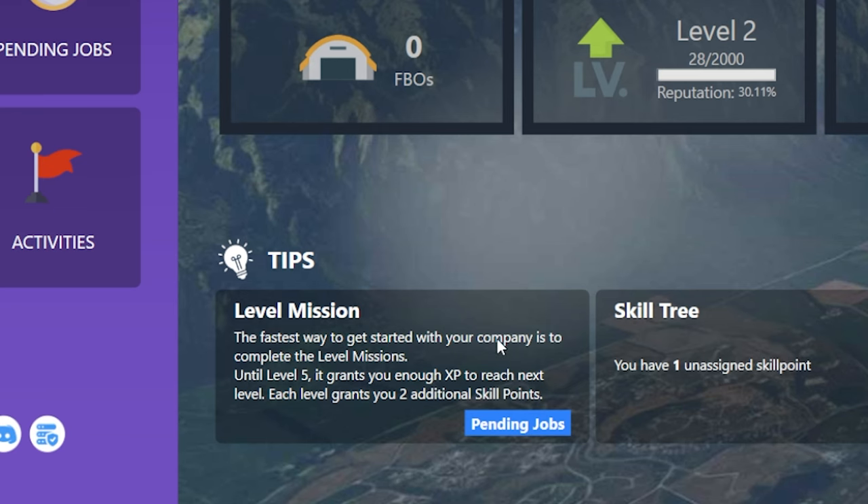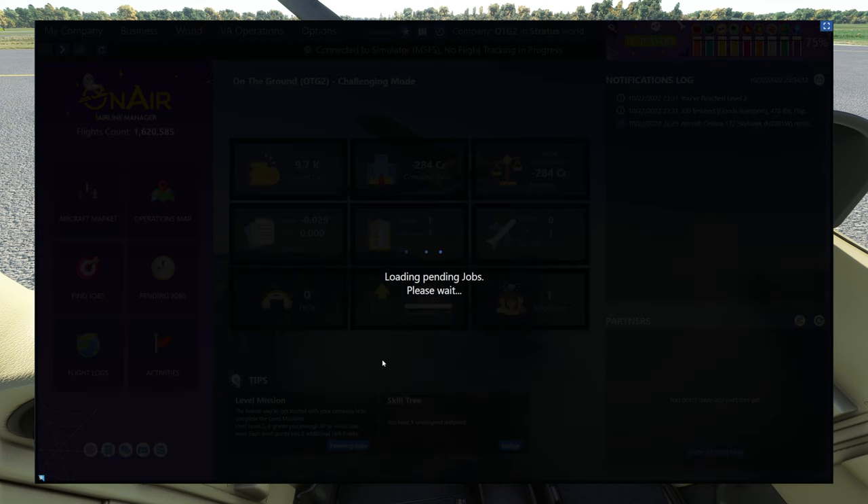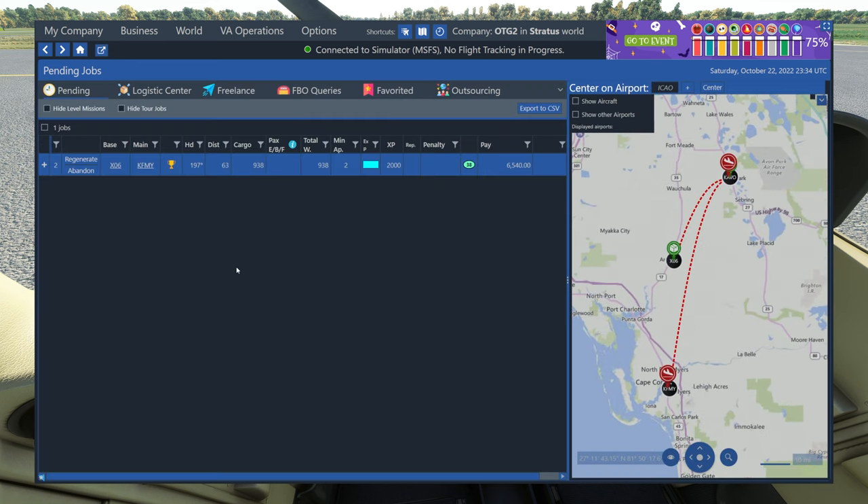Back on our dashboard, we can see our next tip says that the fastest way to get started is to complete more missions. So that's what we just did was the first mission — it had that little trophy icon in our jobs list. These are basically kind of the story mode to get you started and give you a lot of money and XP to get your company going. So I'll go back to the pending jobs list here and we can see it's generated our second mission — this is a level two mission now. And if we expand this row using the plus button on the left side, this one has two different legs we need to fly. So those two legs have to be completed before we'll earn that money and that XP bonus for that mission.